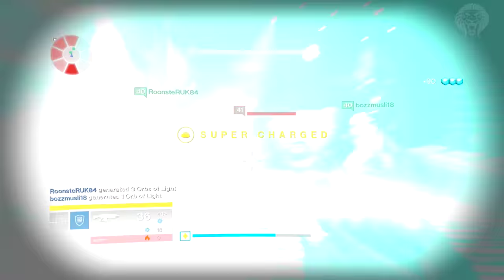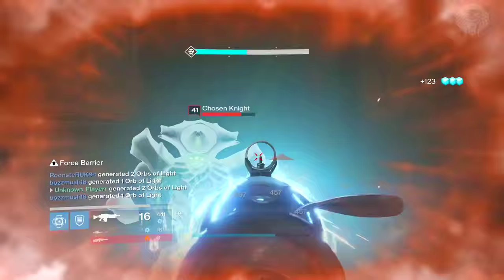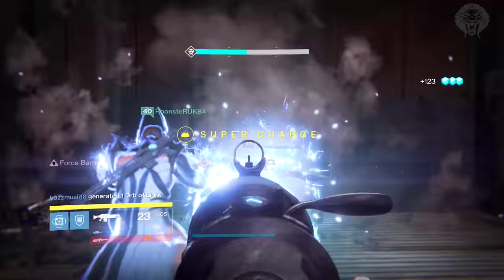I want you guys to comment below with what you think this blueprint is. Do you think it's a bug or a glitch, or do you think it's an actual scout rifle that exists in the game yet to be discovered? There are lots of theories surrounding this — mostly suggesting it could be a hidden quest line similar to No Time to Explain or the Sleeper Simulant, or even a reward for collecting all 50 calcified fragments.